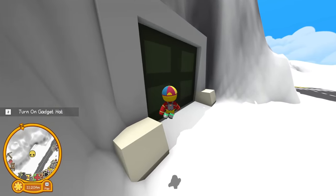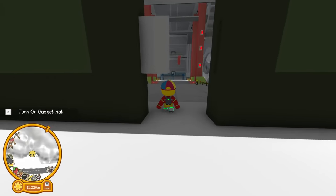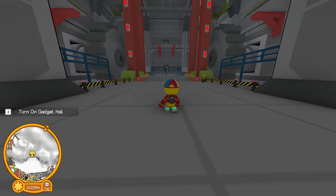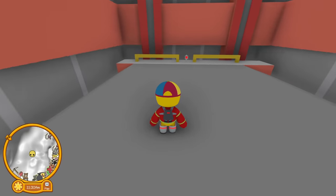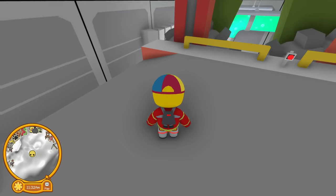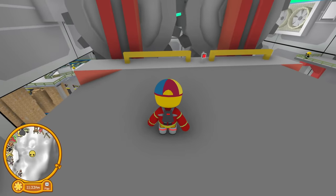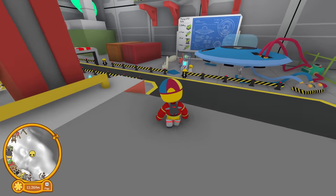We are going to head down into the lab and I'm excited. New pets, new UFO thingy. We're definitely going to have to search around in this lab. Rubber Band Games likes to hide stuff — sometimes it's in plain sight, but sometimes they're a little bit on the tricky side. Let's go down into here.